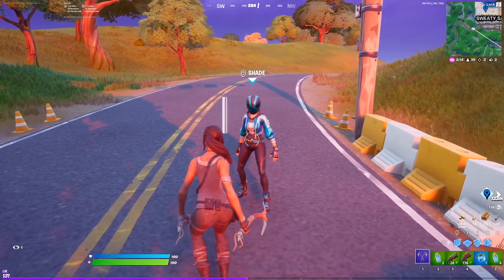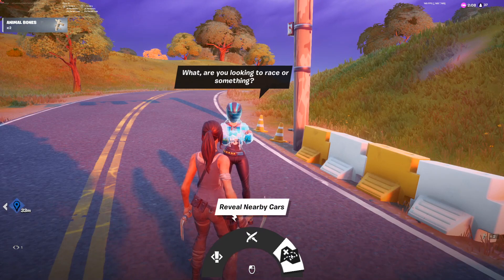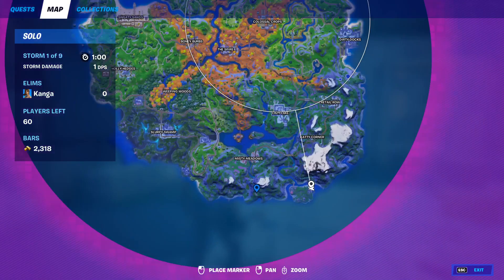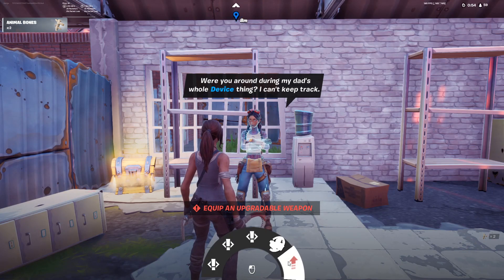NPC number 28 is Shade, and she can be found here on the map, just west of Sweaty Sands. From her, you can get a quest, you can duel her for a purple scar, and you can also reveal all nearby cars. NPC number 29 is Jules. She can be found in Camcord, down in this building. From her, you can get three separate quests, you can buy mechanical parts, and you can also upgrade your weapons.